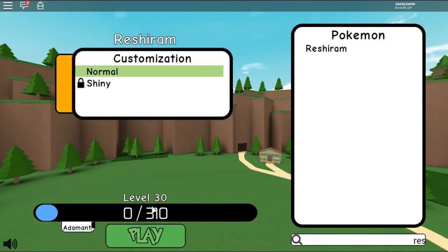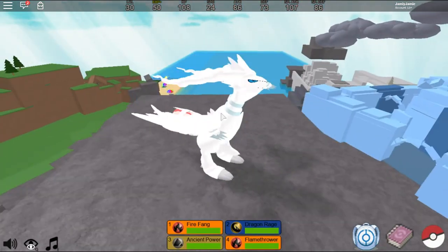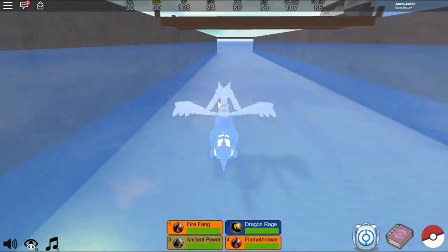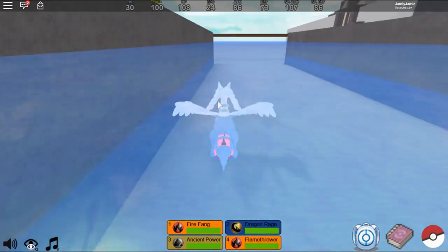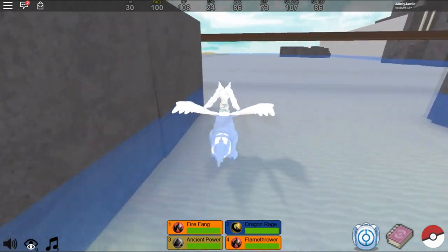We get a level 30 Reshiram. We have the shiny and normal form — there will probably be a reflective form too, but you need to use the reflective item to get it. So we have Fyfang, Dragon Rage, Ancient Power, and Flamethrower as our first moves. Let's have a quick look at what moves we can learn — I'm pretty sure there's like blue fire, or something like that.